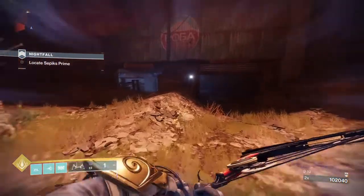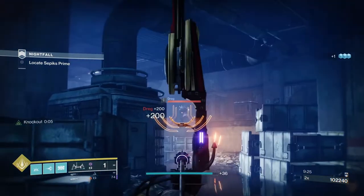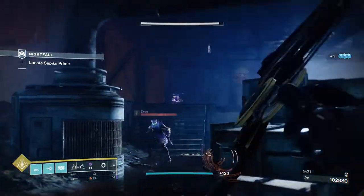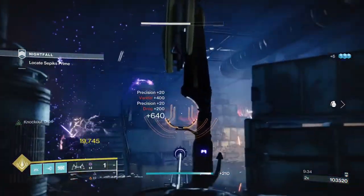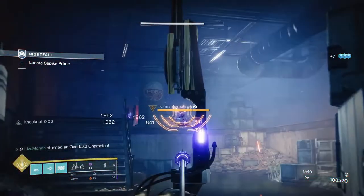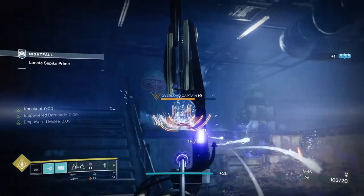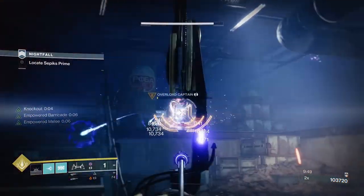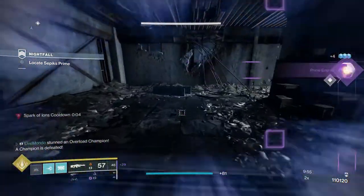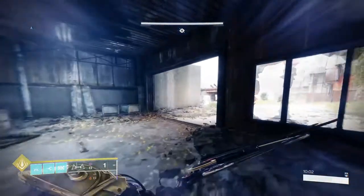Once you take that wave out, that section is completed — three waves total. First wave: one overload and a bunch of vandals. Second wave: some hive, and a barrier once you take the majority of the wizards out. Third wave: two overloads, a mix of the fallen from waves one and two — snipers up on the left, a heavy duty sniper at the back, and a smaller vandal sniper just round the corner to the left. Once cleared, you come out to an area with an overload and some adds.